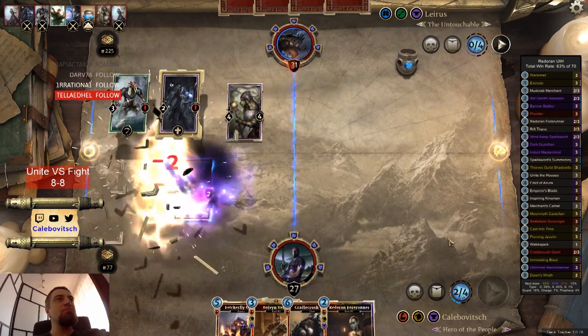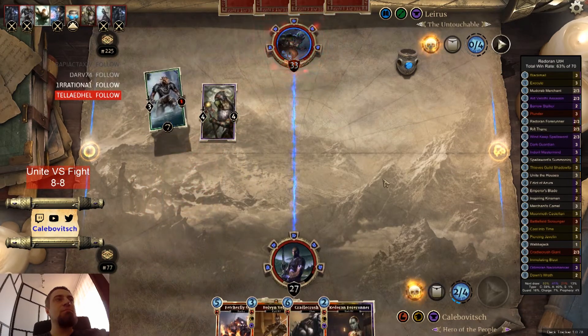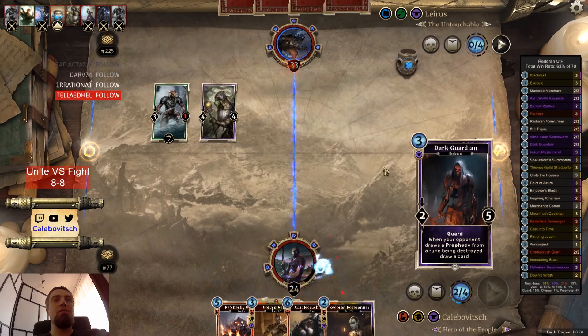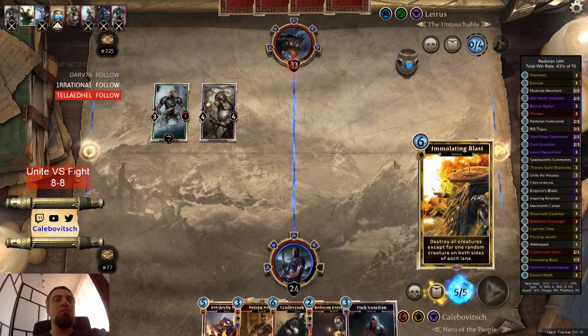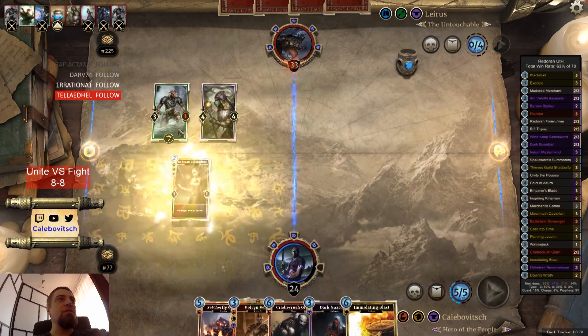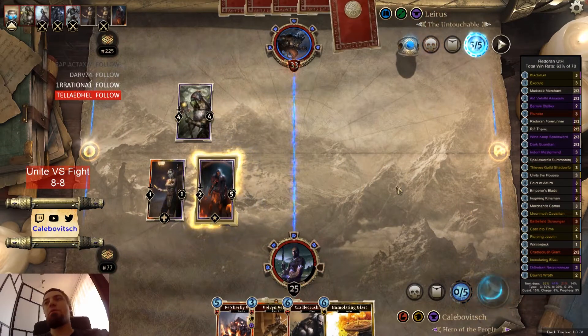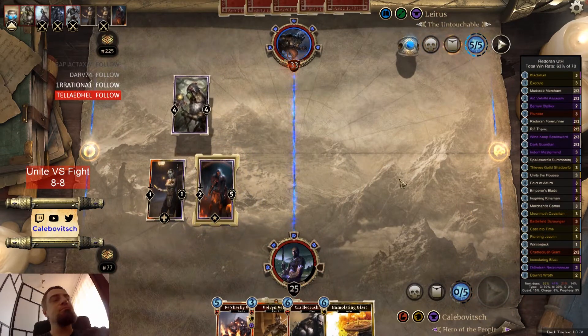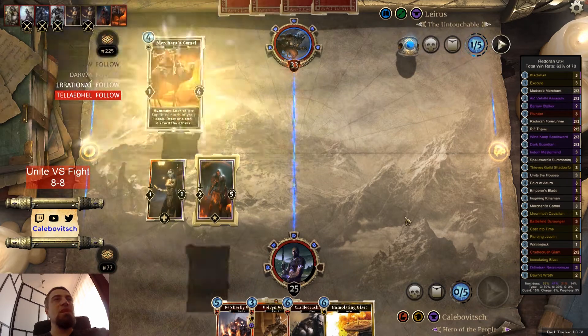That's too bad. It's a good draw card. Dark Guardian — Dark Guardian is quite okay in here. Take care of this one. Don't miss draw card. And throw this body in here. Some body. Camel.